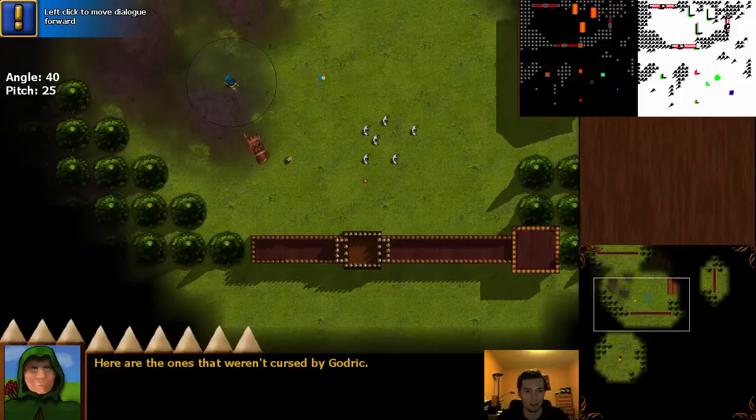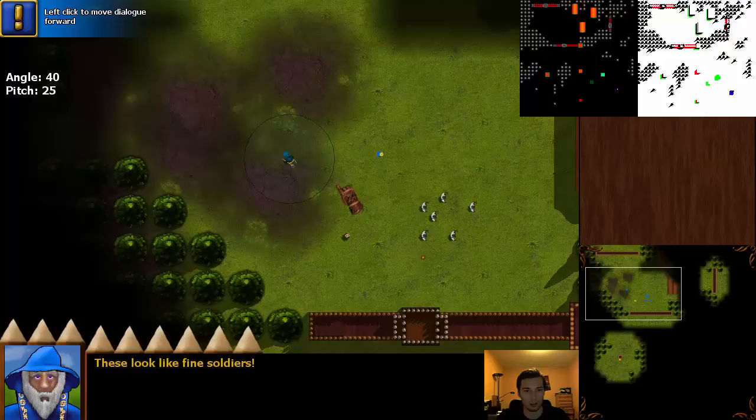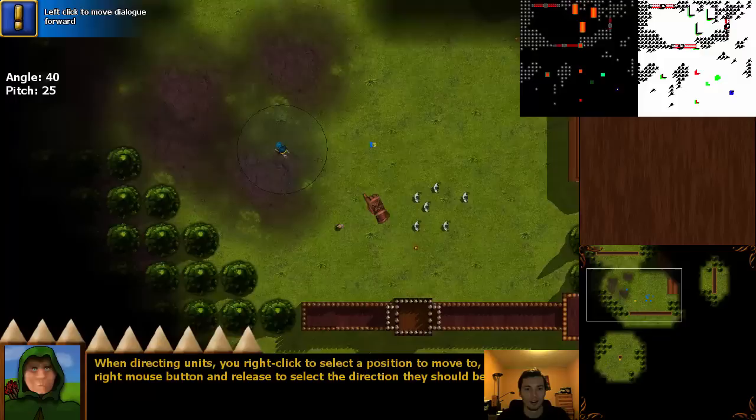The second level is going to be just your hero, learning how to use spells and leveling up your character. The third level is going to be more of a classic Fortify level where you have your castle, creatures are attacking, and you defend it. In Fortify 2 you will also be able to build and repair your castle. I haven't gotten very far with that, but I've got a lot of stuff to do.